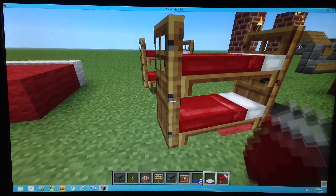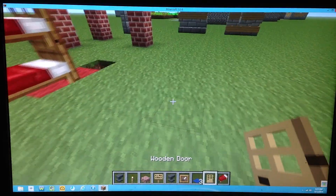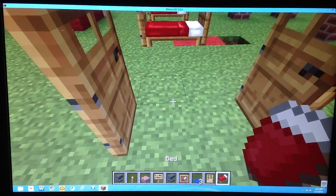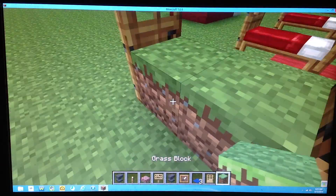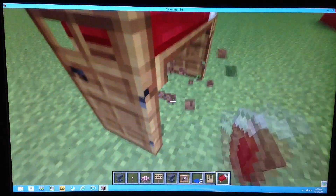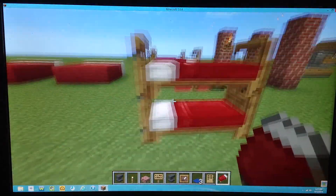Now for the little kids, bunk beds of course. You're going to start off with that and that — two doors, two by two. Block, block. And you're going to need bed, bed. And that's pretty simple.